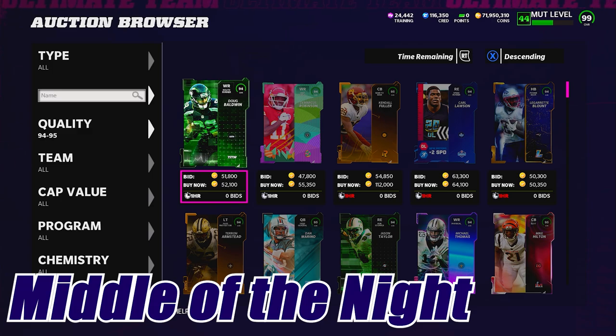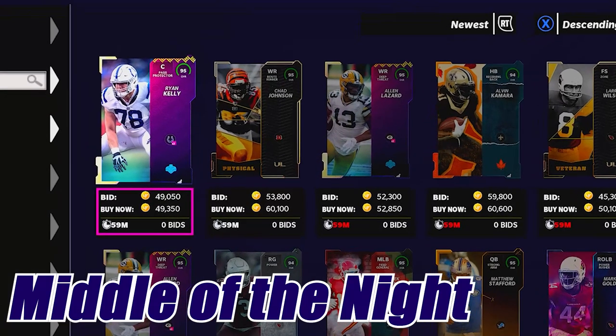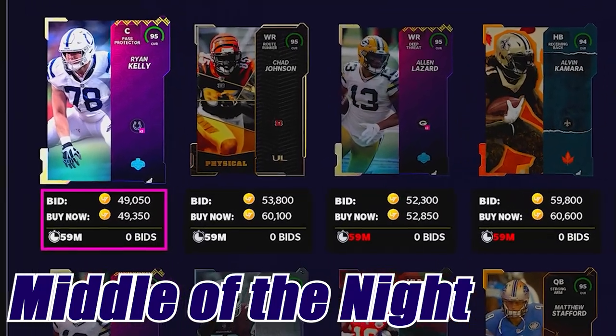If you're doing this at three o'clock in the morning, most likely the newest listings at the 15-minute mark will be visible, and you'll see those DeMarcus Robinson cards up for 45 and 47k.